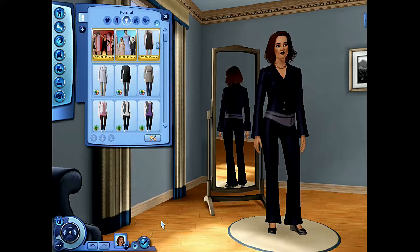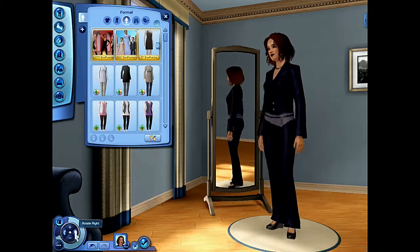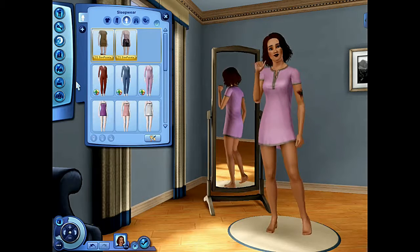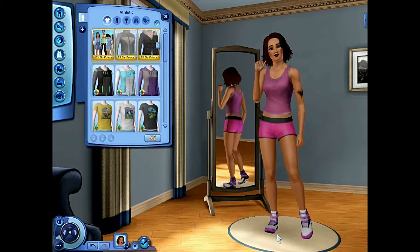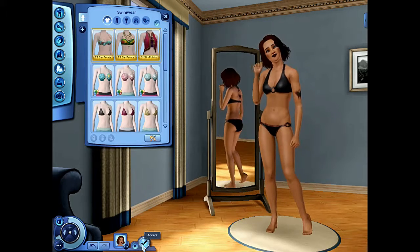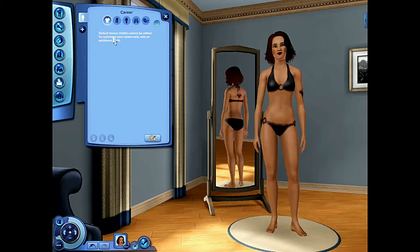This is her formal wear, so I'm calling it her business wear — this is what she wears when she goes to work so she looks professional. Her sleepwear is just what the system picked — I did not change that. Her athletic wear is also what the game picked; all I did was give her actual tennis shoes because they had slippers on her. For her swimwear, I did pick it and just made it match.